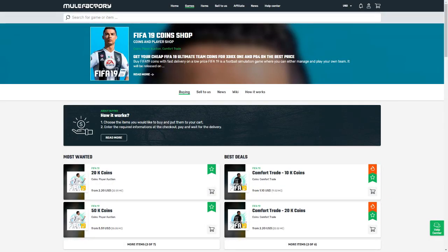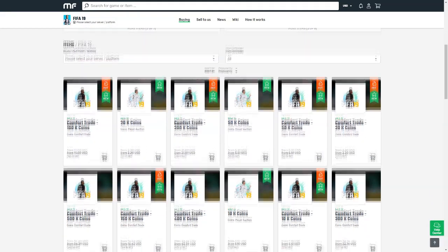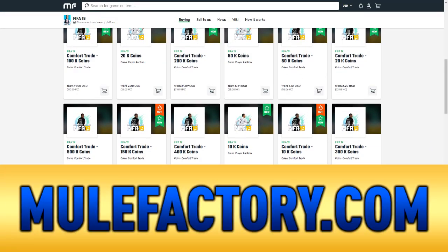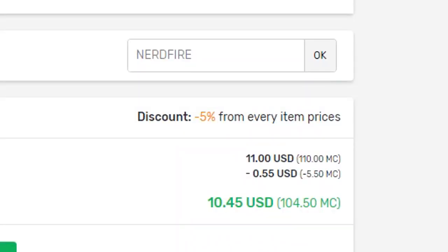Alright then, 11 different nations in one team - let's see if we can get this to work and get the win. If you guys want safe, cheap and reliable FIFA 19 coins with 24/7 support and 100% safe comfort trades, make sure you head over to mulefactory.com and use the code NERDFIRE at checkout to get a cheeky 5% off any order.